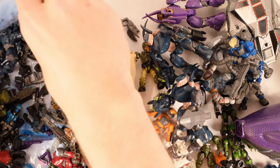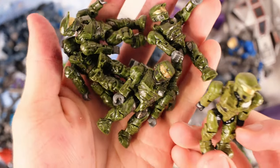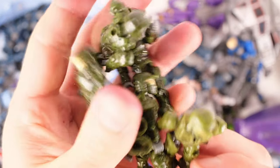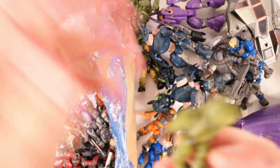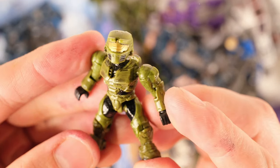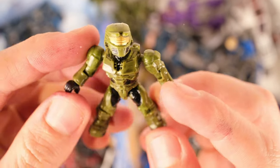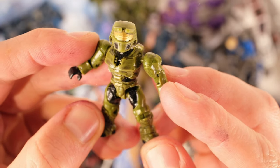And then green Spartans galore. These green Spartans are from various random assortments. There is a green Spartan with a silver visor as well. And this one is probably from the Battlescape 2 — for me this was one of the first iterations of Chief, like proper Chief. It was in Chief's kind of limey green colors from Halo 2.